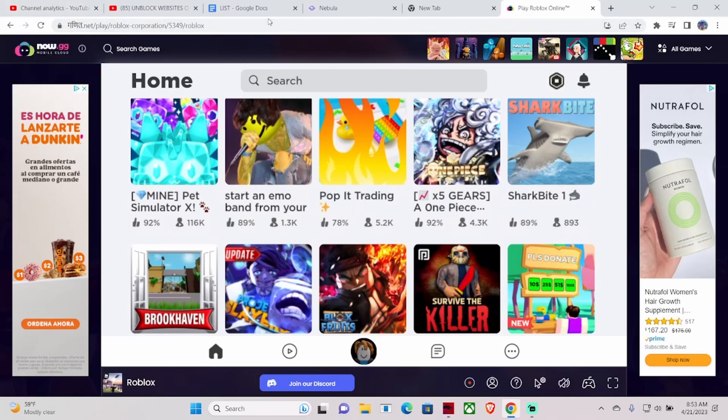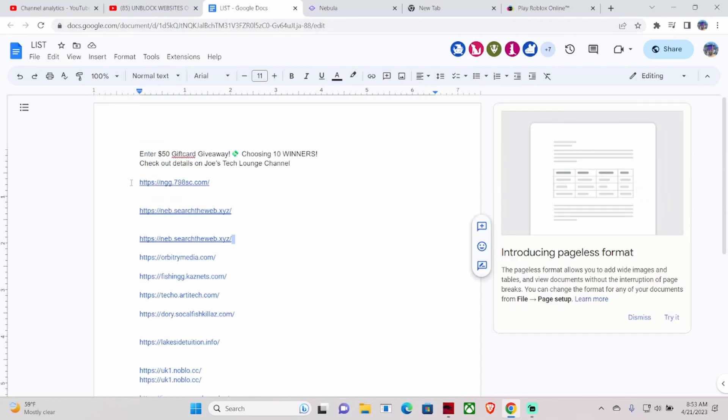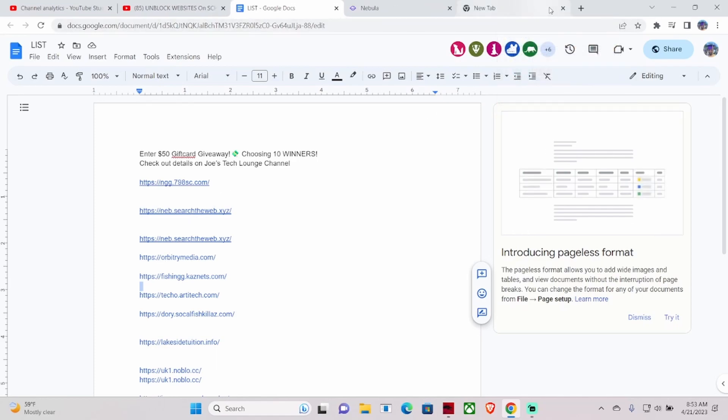This is my list in the description. If you don't know about my $50 gift card giveaway, watch that video on my channel or watch it later when you're at home. This is basically a list of all my proxies. The only two we're going to need today are these two right here. I'm gonna say this part slowly because it's kind of confusing if you don't know what I mean.